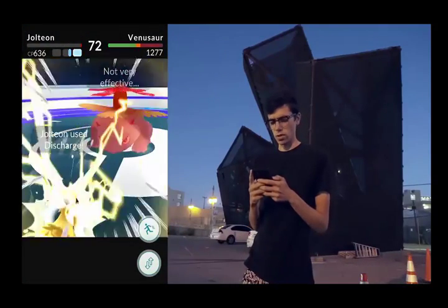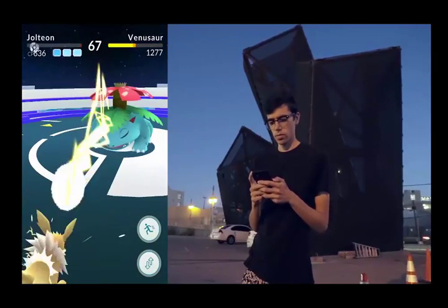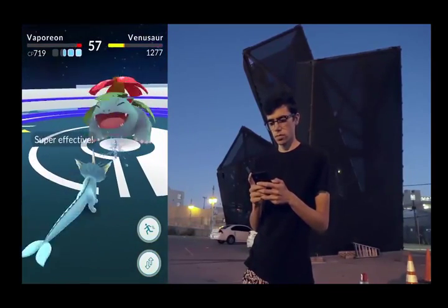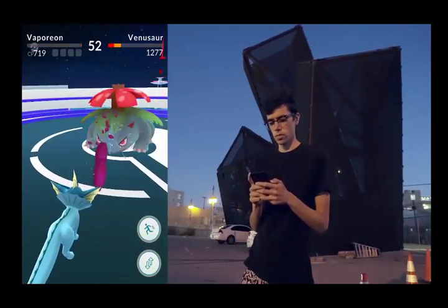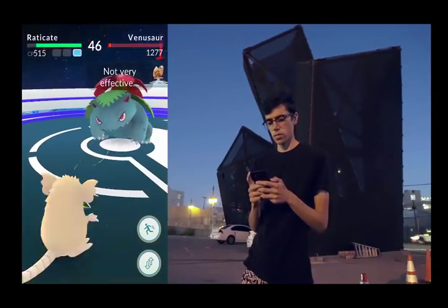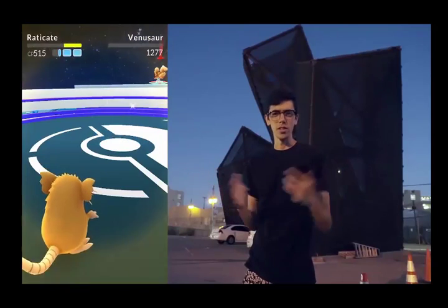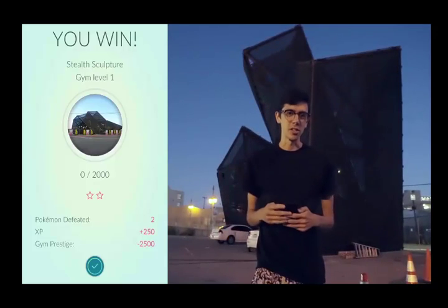Oh my god, this Venusaur is so strong. It's kind of ironic how slow Quick Attack actually is. But there it is — two gyms, with Pokemon way stronger than my own, claimed for Team Instinct today.